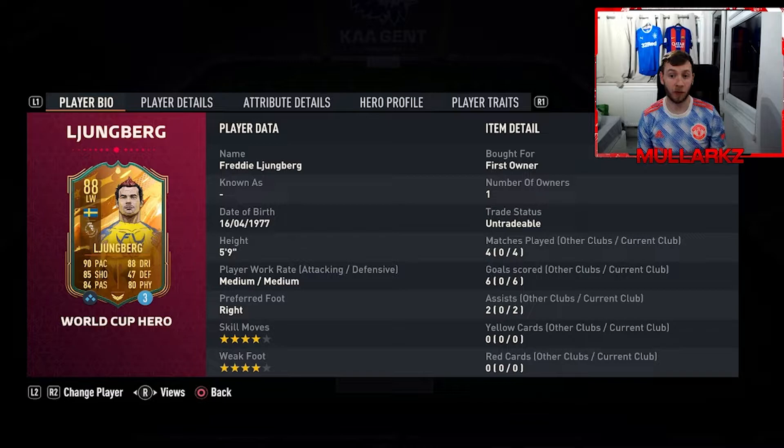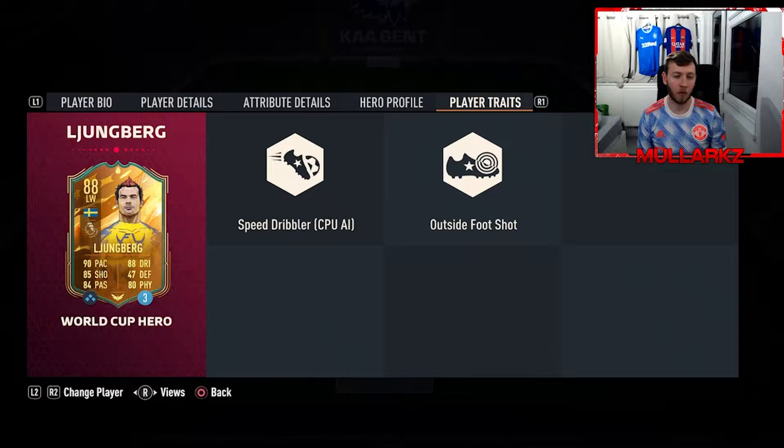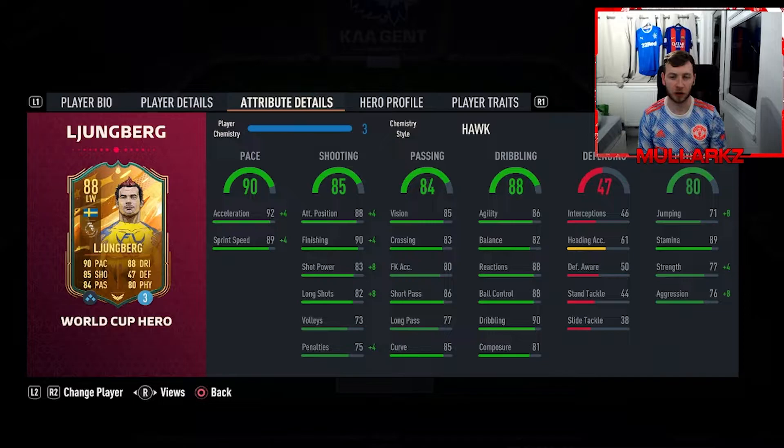Final verdict on Lundberg: four games, six goals, two assists. Really enjoyed using this card. Four-star skills, four-star weak foot, medium-medium work rates. Wasn't too sure about the work rates but he does seem to make a lot of runs off the ball. He's got a nice alternative position. The Hulk chemistry style is definitely the best for this card. The player trait of the outside of the foot shot is so overpowering - nine times out of ten when he shoots with L2 and shot, the trivela shot, that is going into the back of the net. From any angle, this guy is absolutely a joke.